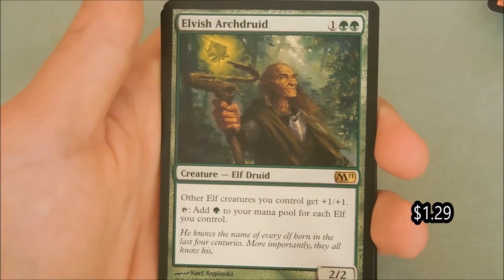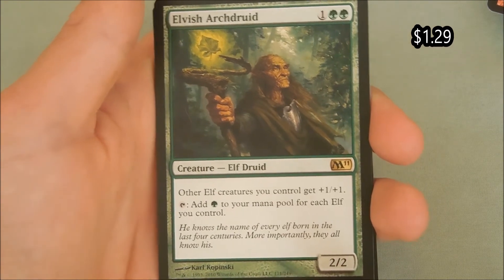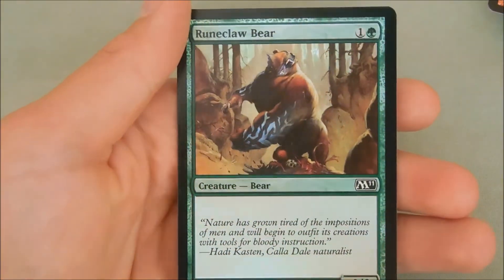Our rare is Elvish Archduid. His first ability costs two green — other elf creatures you control get plus one plus one. Tap that to add green mana to your mana pool for each elf you control. He's a two-two.